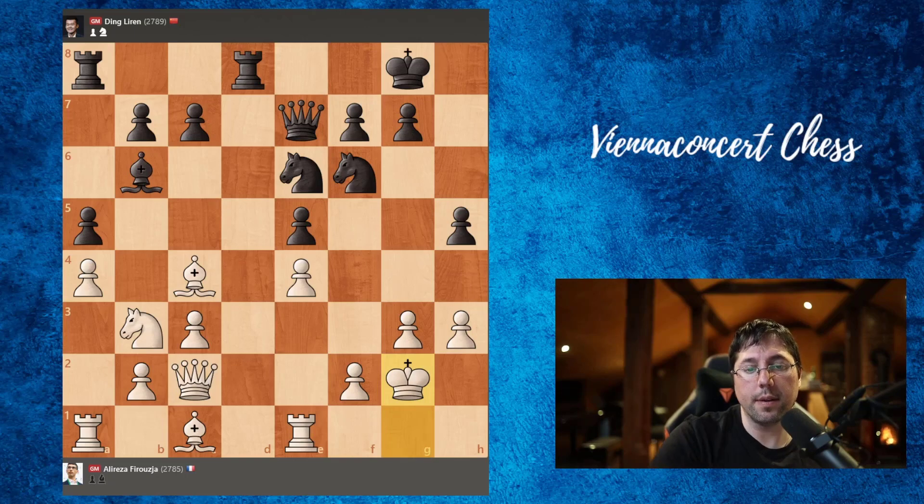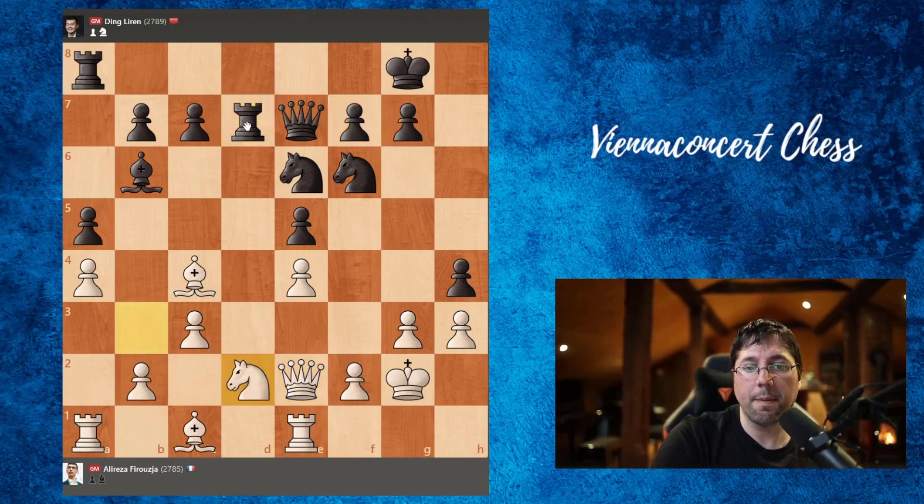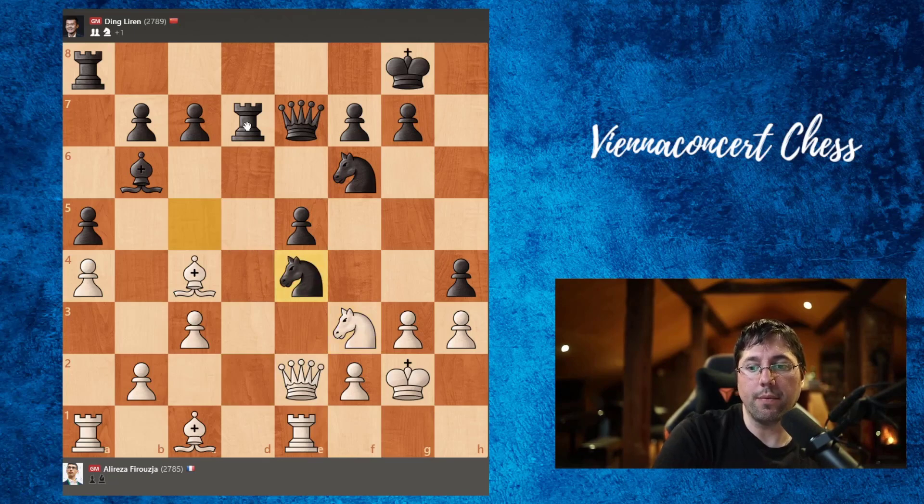Alireza mentioned in his post-match interview that knight to c5 is also quite a good move, but h4 was played by Ding. Queen to e2, g6 — and Alireza said this was a terrible move. Alireza found the very good move knight to d2. Notice that instead of g6, better would be just to play rook d7.